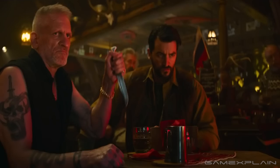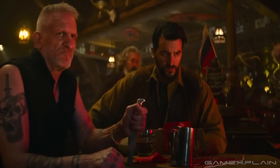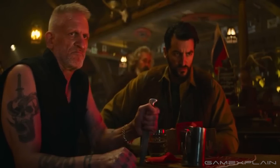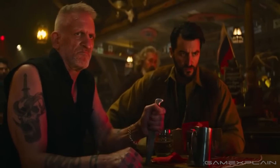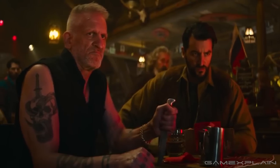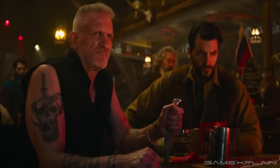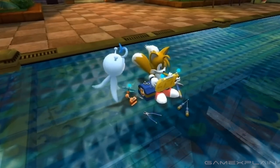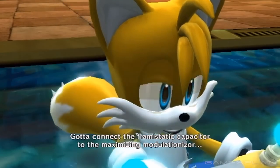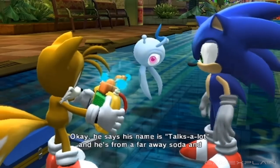During the scene where Sonic and Tails are in a Siberian pub, Tails attempts to use his own translator device to communicate with the locals. However, the device doesn't work that well, causing a misunderstanding that soon leads to a dance-off. Anyway, this translator is similar to the one he makes in Sonic Colors to communicate with the Wisps. And it works just as well.